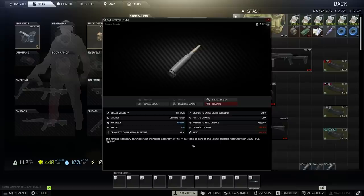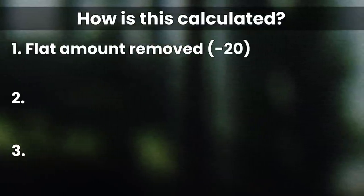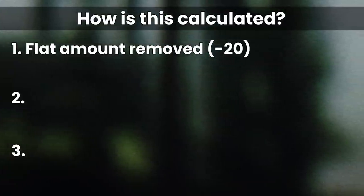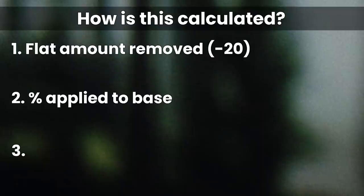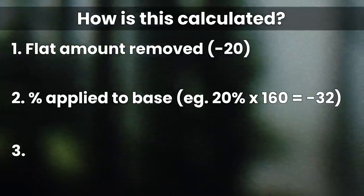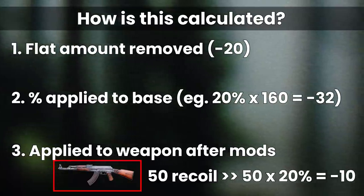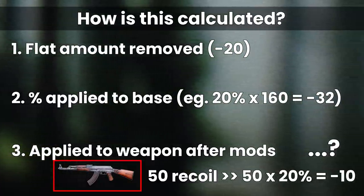I've seen people arguing on both sides. As far as I see it, there are three ways this could be done: the first is that you just take your recoil and take 20 away — the most simple answer, which is kind of what the game implies with no percentage listed. The second way is a percentage applied to the weapon's base recoil, which is how all attachments work in EFT. The final way is that the weapon is in some kind of box for recoil calculations and the 20% is applied to the end result — nothing else in the game works this way, so it seems unlikely.